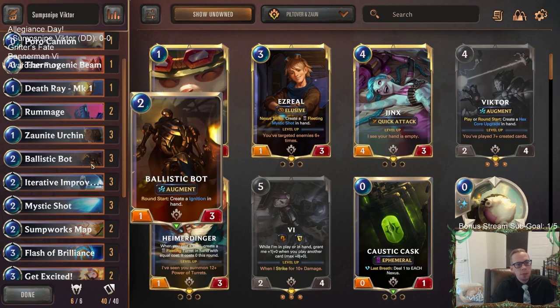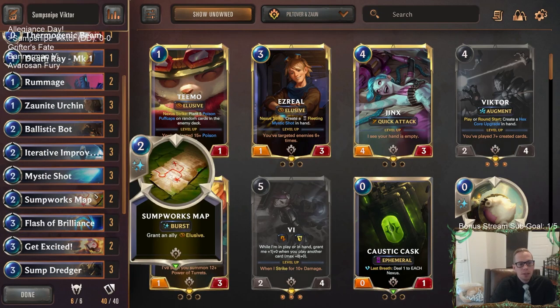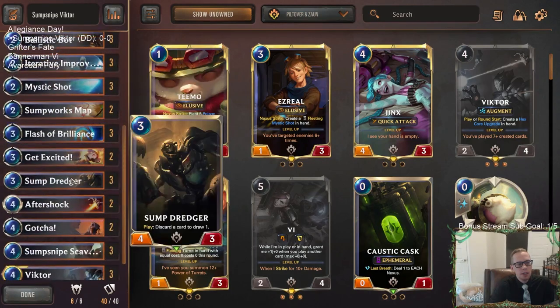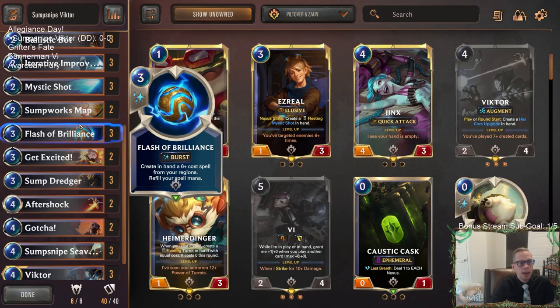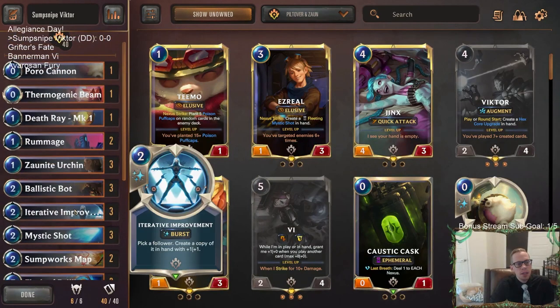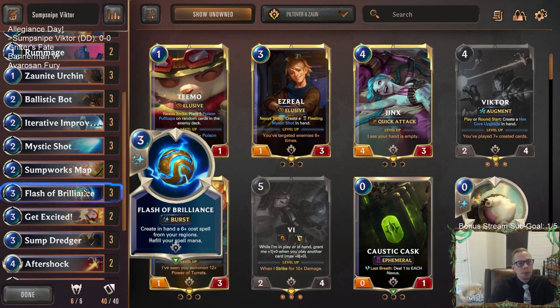Ballistic Bot also has Augment so its power can grow, making it another good Sumpworks Map target. We have solid removal with Get Excited, Aftershock, and Gotcha, plus regular Sumpworks Maps. For card advantage we're running Rummage, Zonite Urchin, and Sump Dredger to filter through the deck and find our maps. Flash of Brilliance is a card I think is underrated — I'm playing it over Trail of Evidence.